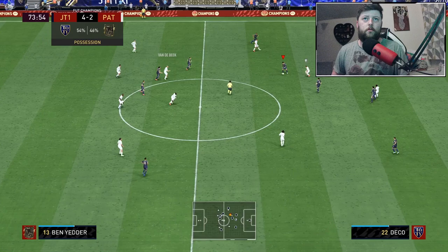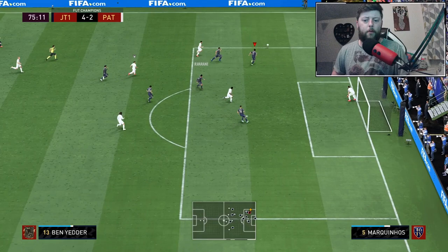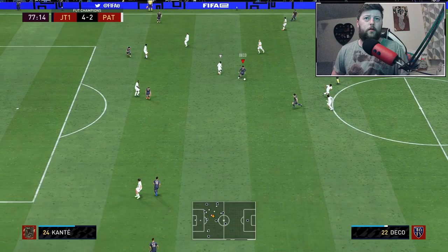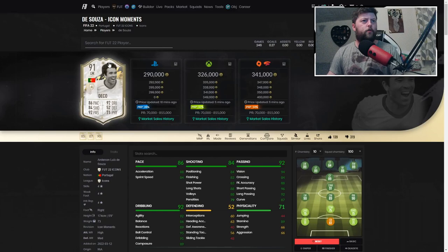Sensational - good interception from Deco, keeps it as well. He's got this weird dribbling thing - he almost touches the ball just that split second before the opponent goes to tackle, and it seems to be working a hell of a lot more than it should. I'll absolutely take that. Back into him, little one-two with Gattuso potentially, it's a good ball into Ben Yedder, going for the hit and hope but kept with a save this time.